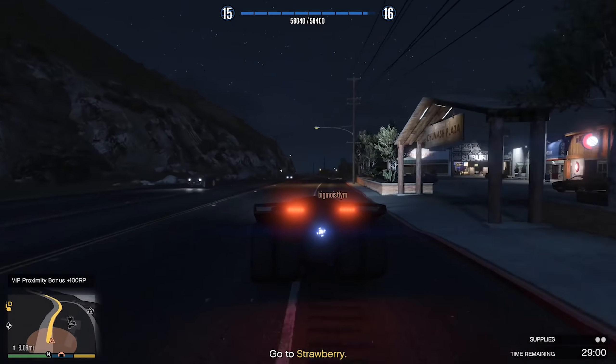For your time trials this week, the RC time trial is Power Station and the regular time trial is Casino. And speaking of the Casino, the podium vehicle this week for the Lucky Wheel is the Itali GTO, which is one of my favorite sports cars and one of the fastest, if not the fastest sports car in the game. So remember to spin the wheel this week if you haven't got the GTO. Luckily, I actually won it today — I actually won a car from the wheel. I know it seems crazy, but it can happen. So definitely spin the wheel this week.